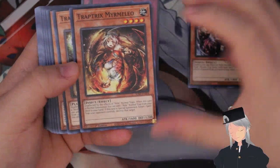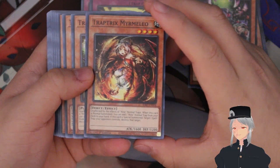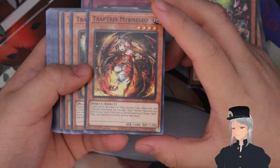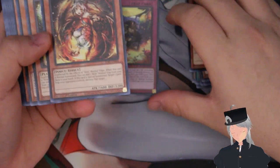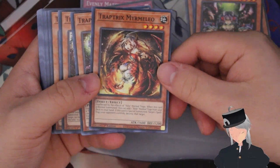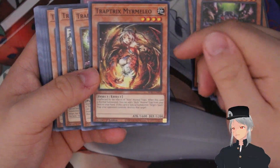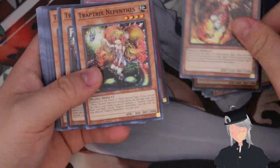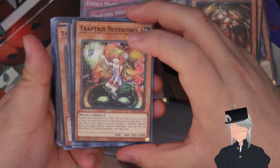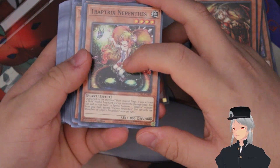Next is Miramello — a three-of in any budget build of this deck because you can normal summon it and add one normal trap hole from your deck, including Holotea, which you can then use with its effect. The other good part is when this card is special summoned you can target one spell or trap your opponent controls and destroy that target.